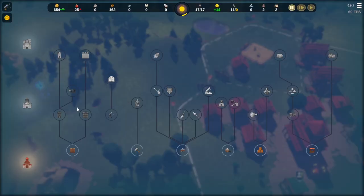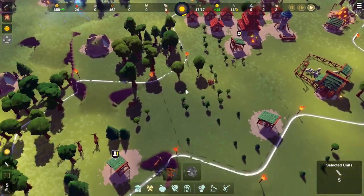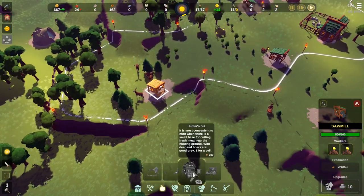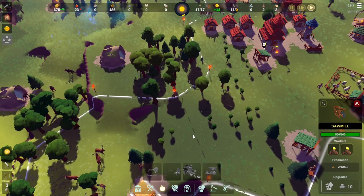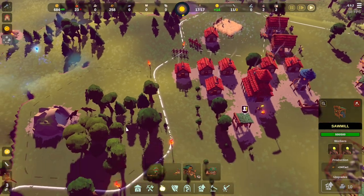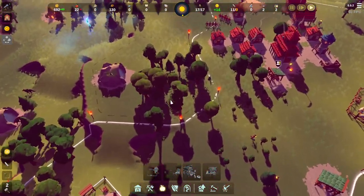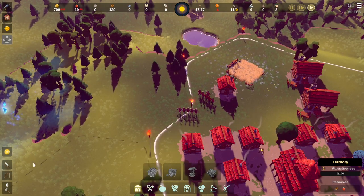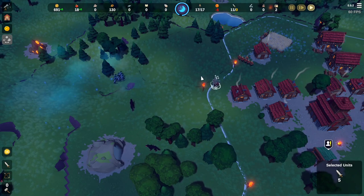When people die we can resurrect them with a church, which we have to research. We can't do that yet but eventually we'll be able to replenish our losses. We're hurting on food — we really need that hunter's hut. I think we're going to run out of time before we can do much. We need that hunting place down next. Let's put the hunter's hut in there and get a couple of houses ready as well — everyone's now going home.